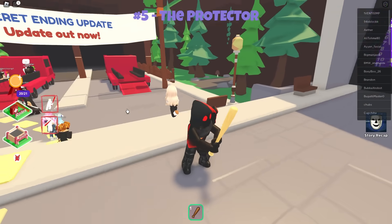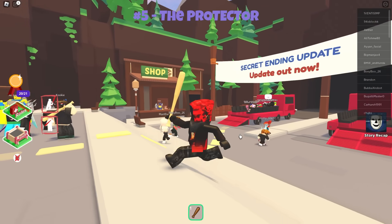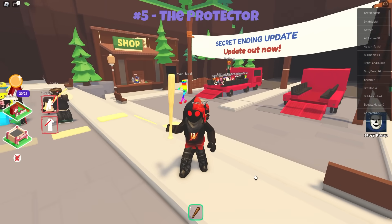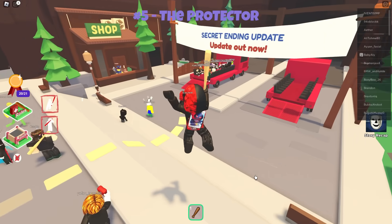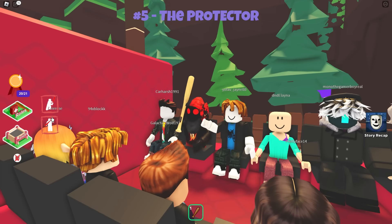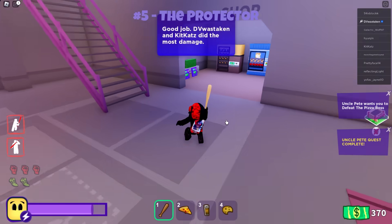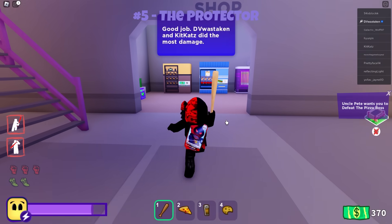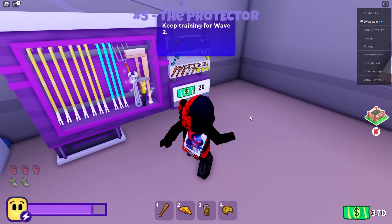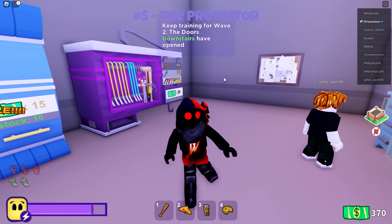The protector comes with a bat. This is technically a paid item — it's a legendary. It does a lot of damage. The nice thing is you save some money because you don't actually have to buy a better weapon. The protector comes preloaded with this bat, and you can see over here it is a legendary item. Those typically cost money, so it saves you from having to buy any of those, which is really nice.